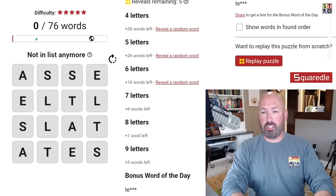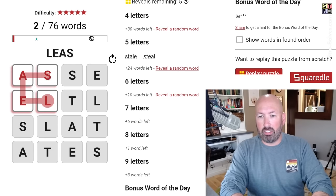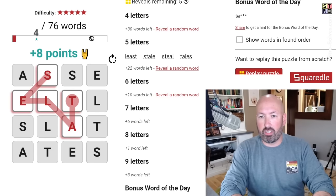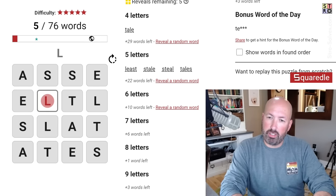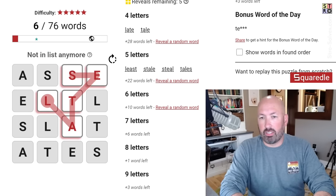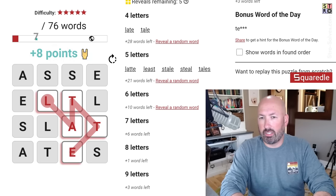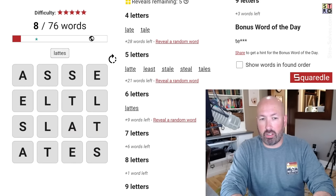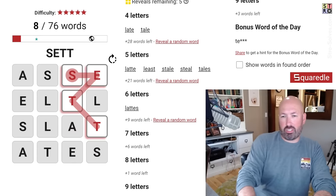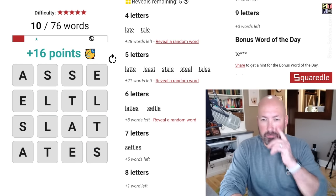Let's do steal, stale, least, and tails, and tail, and late and lates. How about latte and lattes? Yep. We're up to eight words already, that was quick. Can we do settle? Yeah. What about settles? There we go.